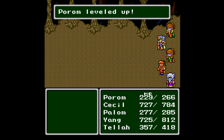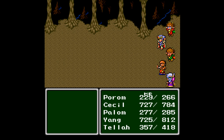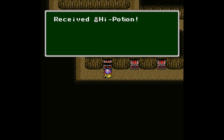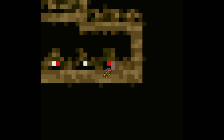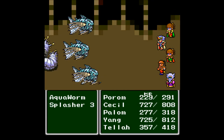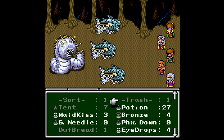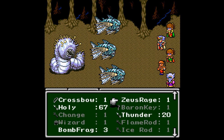Wow, Palom learned Bio! I didn't remember that. Cecil leveled up. I did not remember learning Bio — that is good. High Potion. Aether — Aether is good. Ooh, Aqua Worm. Let's try this. Where's the crossbow? There's a crossbow. Can't do it while I've got other things.